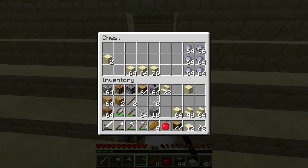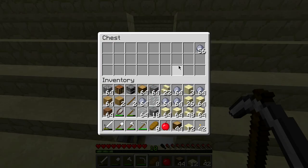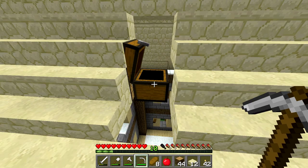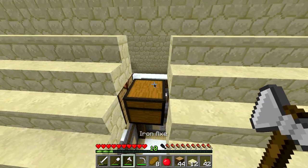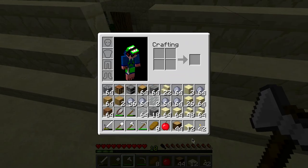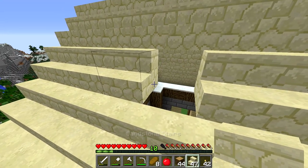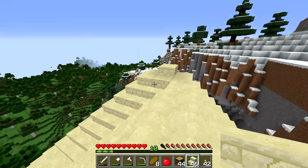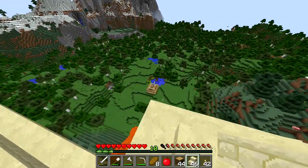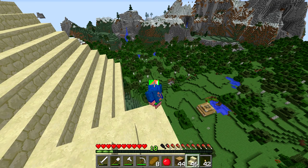I need to destroy this chest somehow without losing all the loot. The most obvious idea is to take all the stuff out and then break the chest, but I don't think I have enough room in my inventory. Let me just break those and replace them with stairs — it's a pretty unique roof. With all this far render distance I can easily look around.